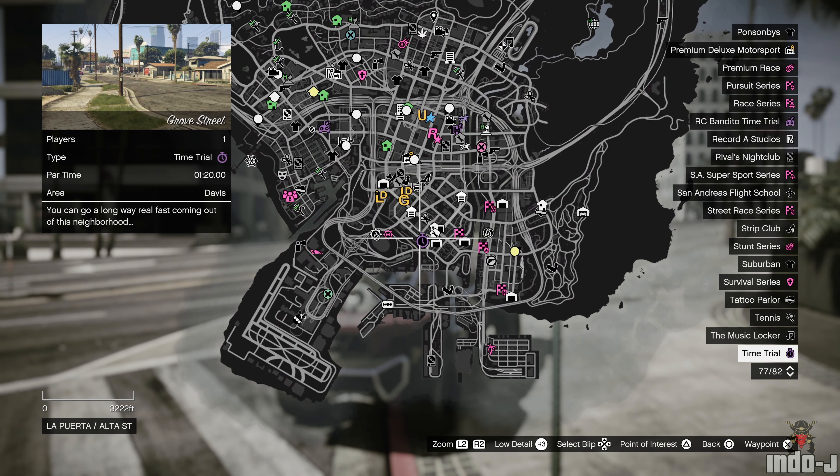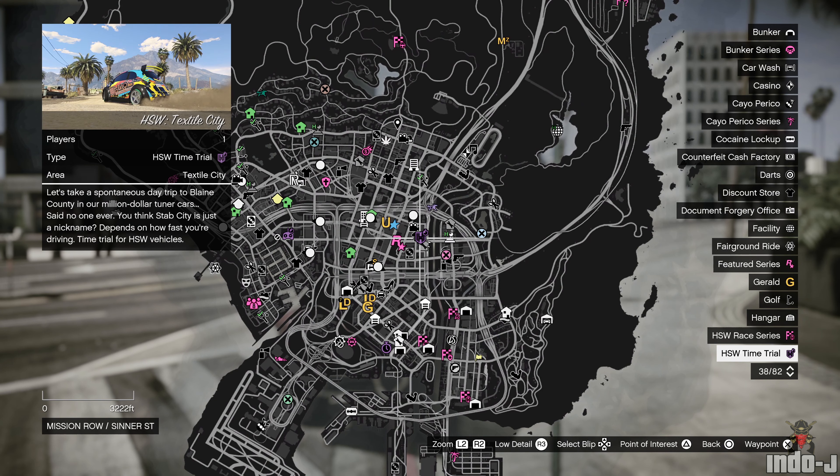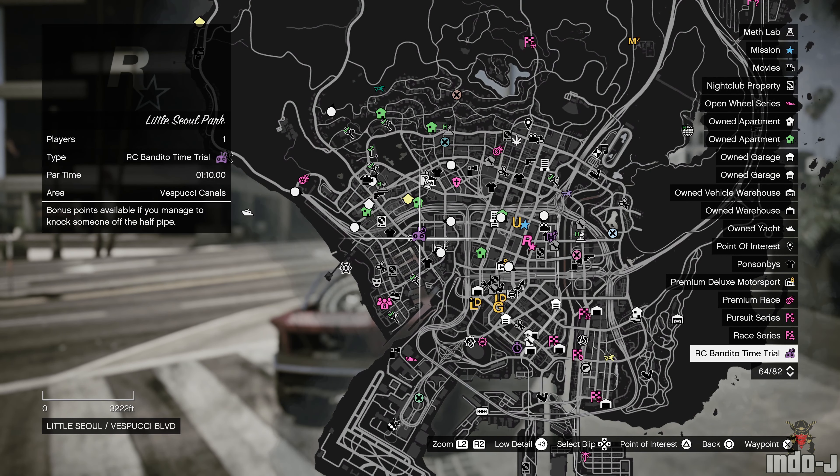The time trial this week is Grove Street. The HSW special works time trial is Textile City, and the RC time trial is Little Seal Park.